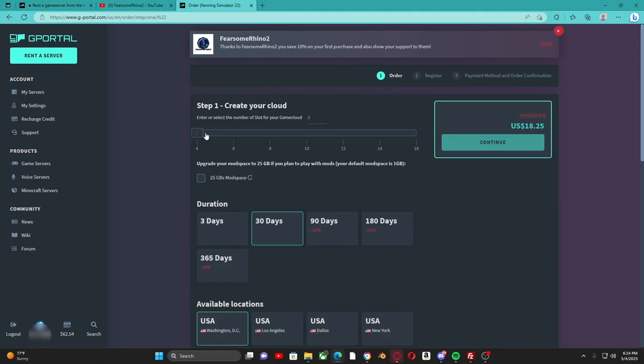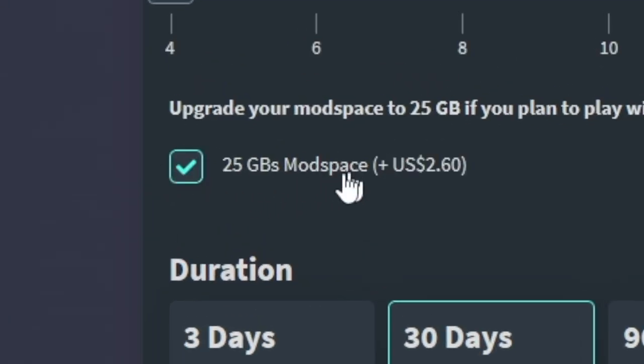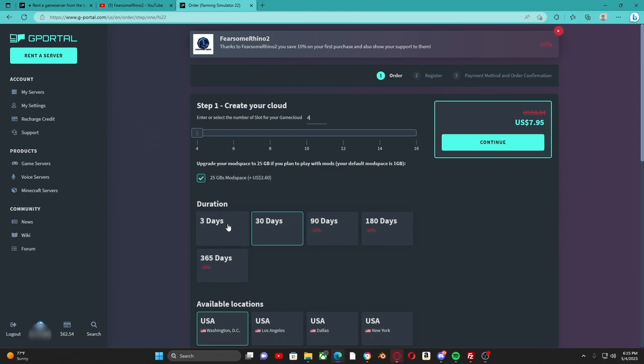Today we are making a four-person server. All servers on gportal.com come with one gigabyte of free mod space for FS22. You can upgrade that to 25 gigs of space by hitting this little checkbox here. Make sure if you want a lot of mods you do that — today we are putting a lot of mods in the server, so we're going to hit that little bar.